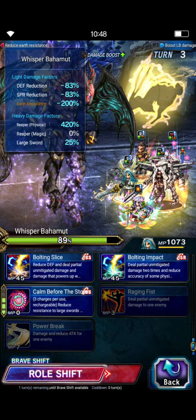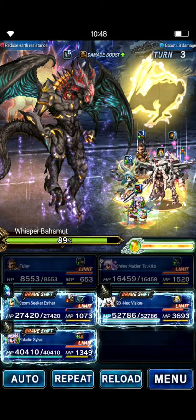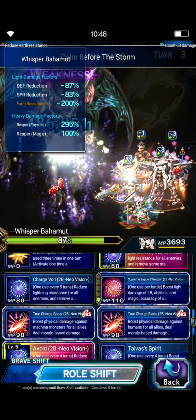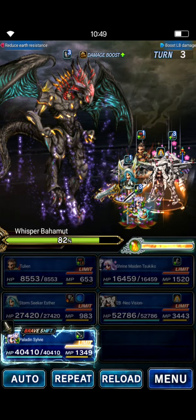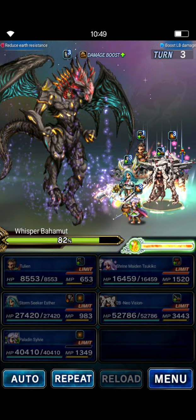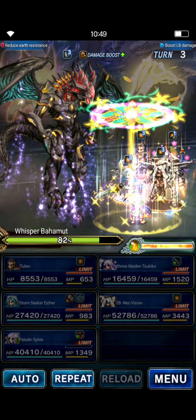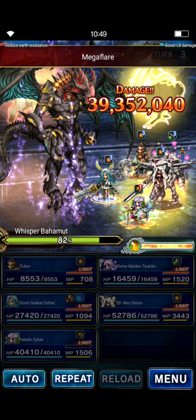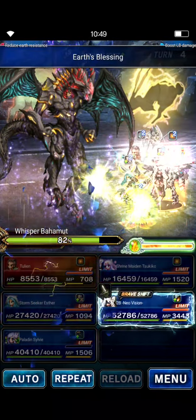Turn three: Esther does a Double Bolting Slice and Calm Before the Storm to set up for her burst next turn. 2B uses Tyvus's Spirit, which fills up her Limit Burst. Sylvie does her Brave Shifted Limit Burst for the buffs. If you don't have her Brave Shift Limit Burst up, then just use Paladin's Offense — that does a 350% Attack and Mag Buff. Now we're ready for the burst.